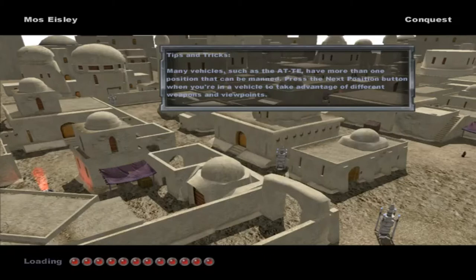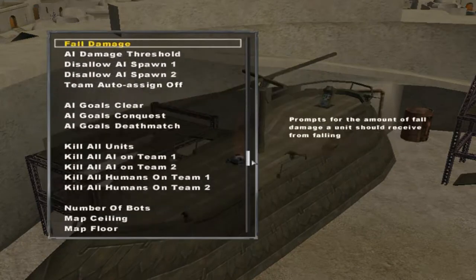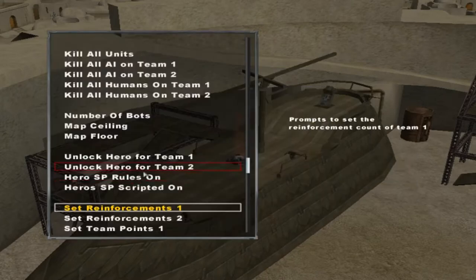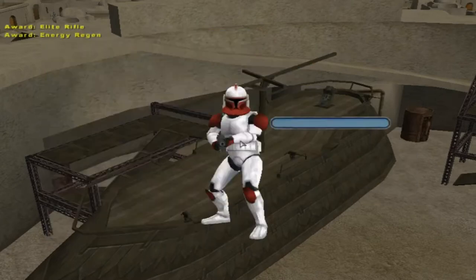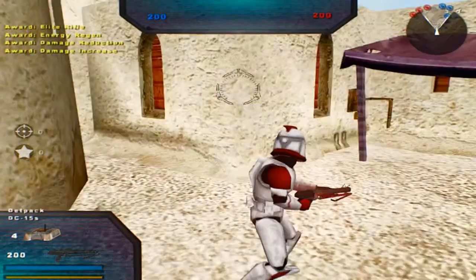Hello everybody and welcome to part 2 of Business Bill's Evolved Clone Wars mod. Before we get started we'll just change our reinforcements to 200, and we'll turn on the Ultimate Graphics mod here, still play on the Republic team of course. Let's get started.